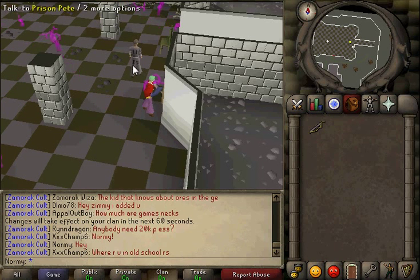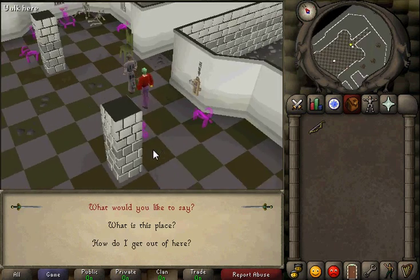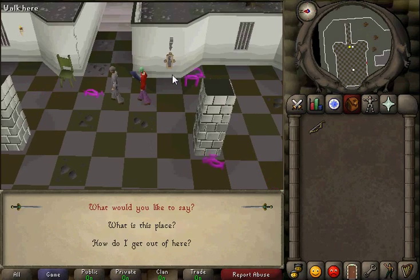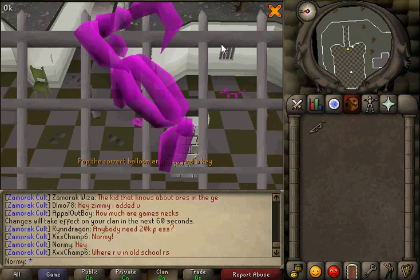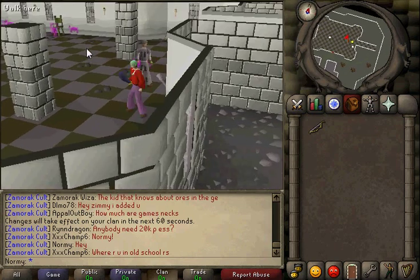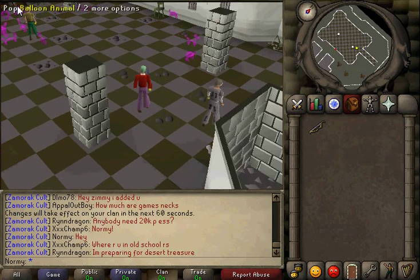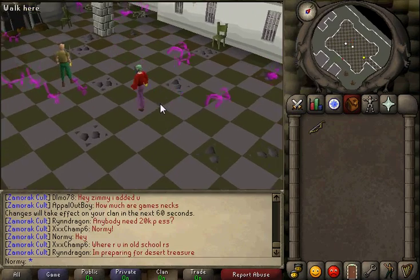Hey guys, this is Nori. This is the Prison Pete random event. Bob just sent me here — you talk to him, click through all the stuff. After you click through everything, you go to this little lever, pull the lever, and you'll see which item you need to find. You match up the balloon, and after you've matched it up — I can see it over there — you click it, or click one that's closer so you don't screw up.